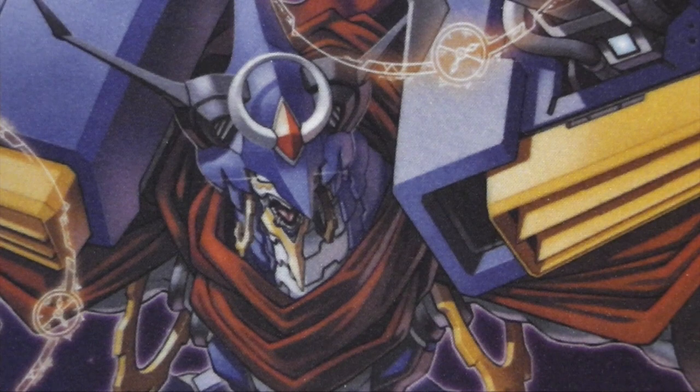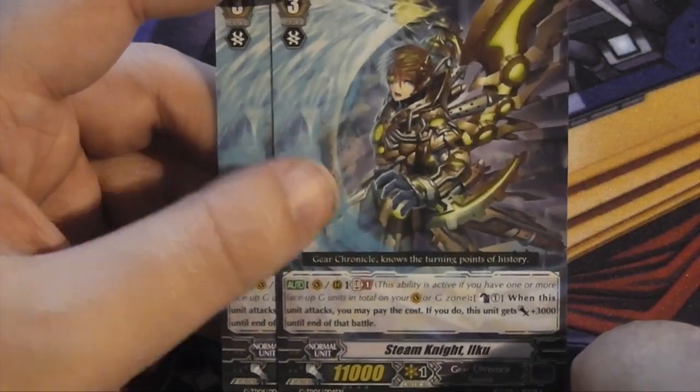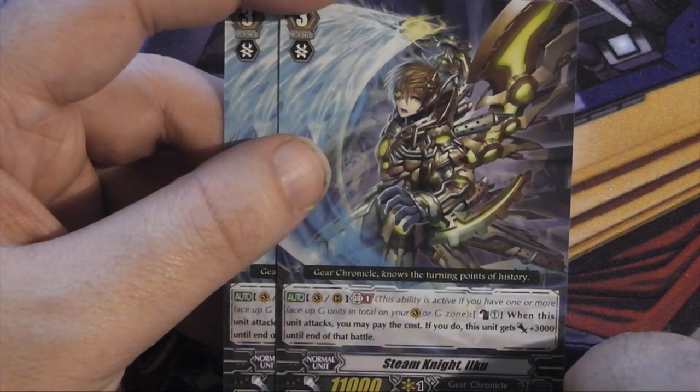The last grade threes from the trial deck — we've got two 11K bases, which is pretty awesome. This one has an auto skill on vanguard or rear guard: counter blast one when this unit attacks; you may pay the cost, if you do this unit gets +3000 until the end of that battle.